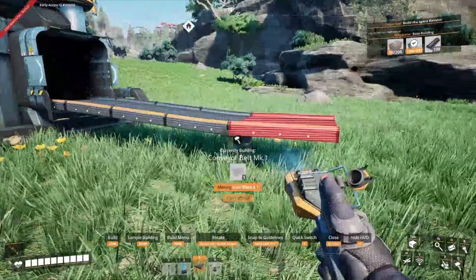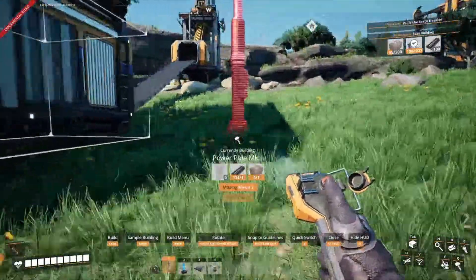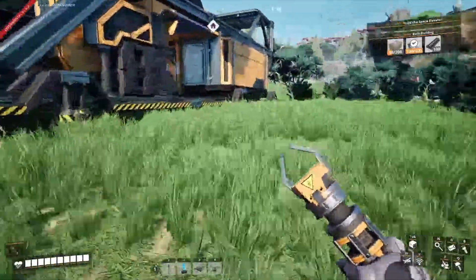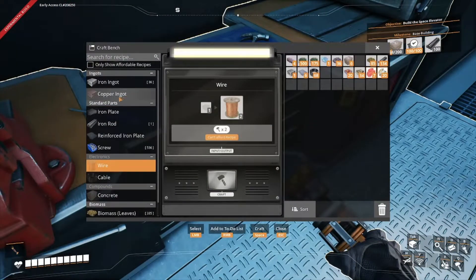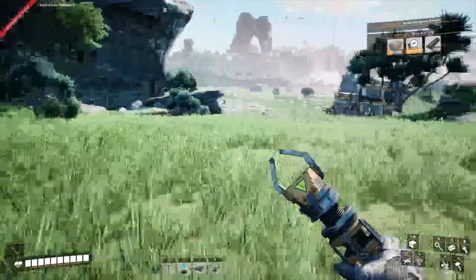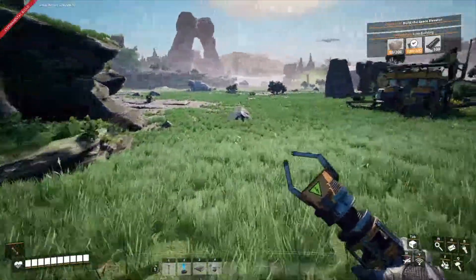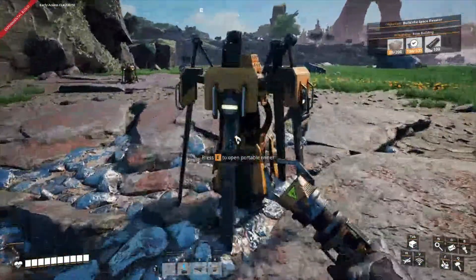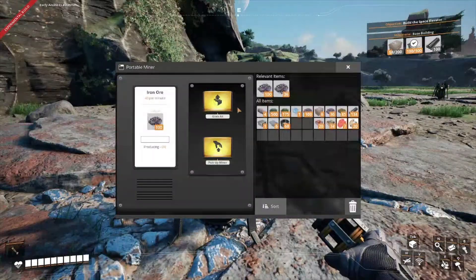We're out of iron plates already. We need both iron and copper. We need to grab some copper — we need the wiring so we can start getting these miners going. The one we built up on top of the hill is the one we need.